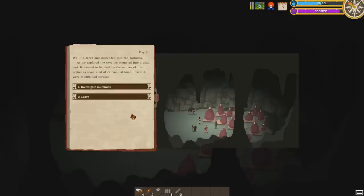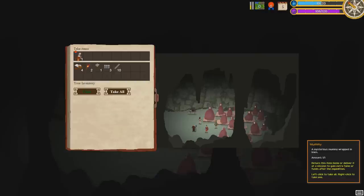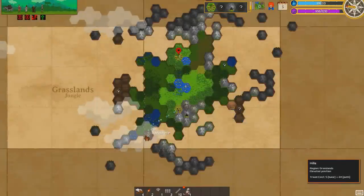We lit a torch and descended into the darkness. As we explored the cave, we stumbled into a dead end — it seemed to be used by the natives as a ceremonial tomb. Inside were mummified corpses. Let's investigate. Many of the mummies are falling apart and could not be of any value. However, after a thorough investigation, we managed to find one that is still intact. We're actually going to take the mummy — I have not seen that event before!